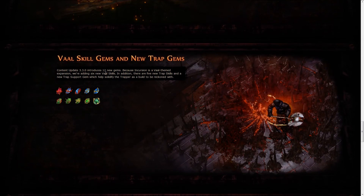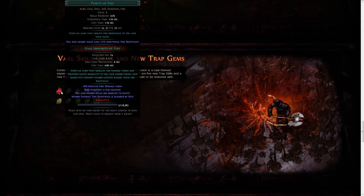Also, new skills — of course we've seen most of those. You can see how the Vaal skills are divided on the lower part, with Purity of Fire above and Vaal Impurity of Fire below. These new Vaal skills are absolutely amazing — they look way too strong, to be honest.